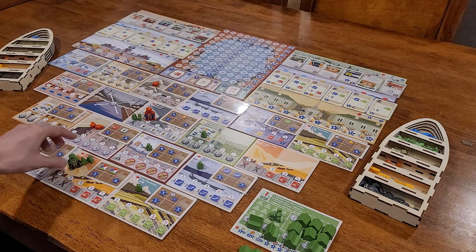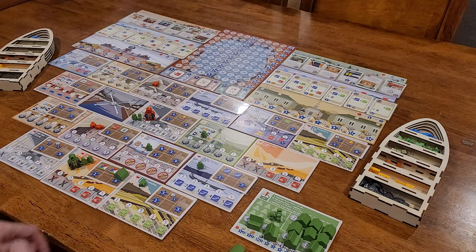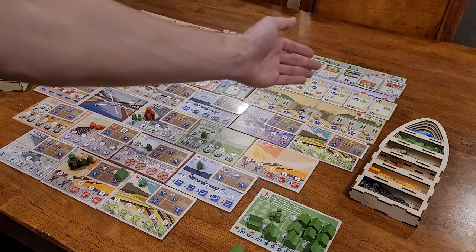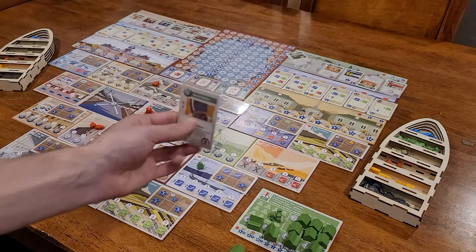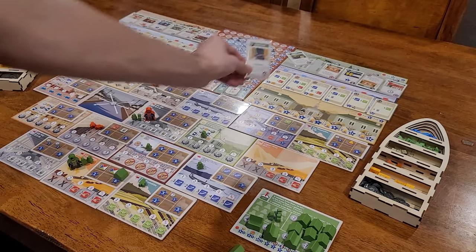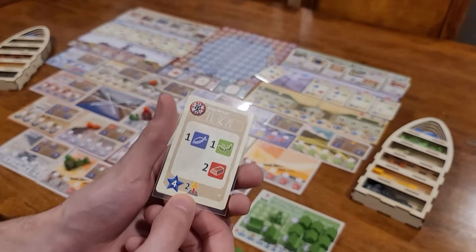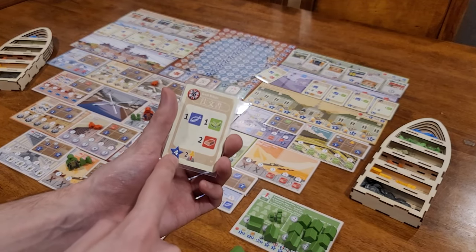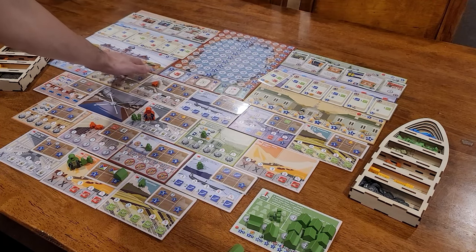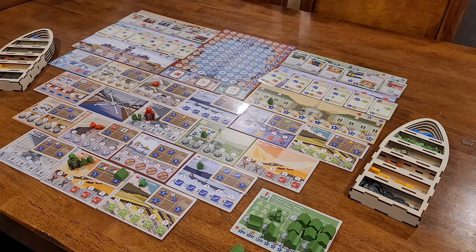If you ever have a total of four or more workers at a location, you have the option of building one of your houses onto that spot for immediate effects, as well as earning money anytime somebody goes there. The technology cards are used for ongoing bonuses throughout the game.